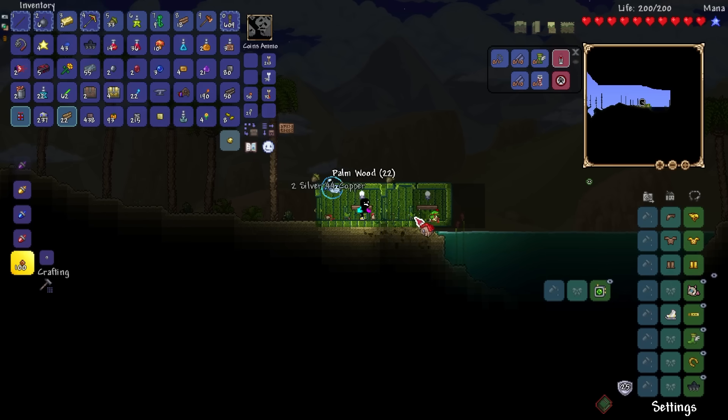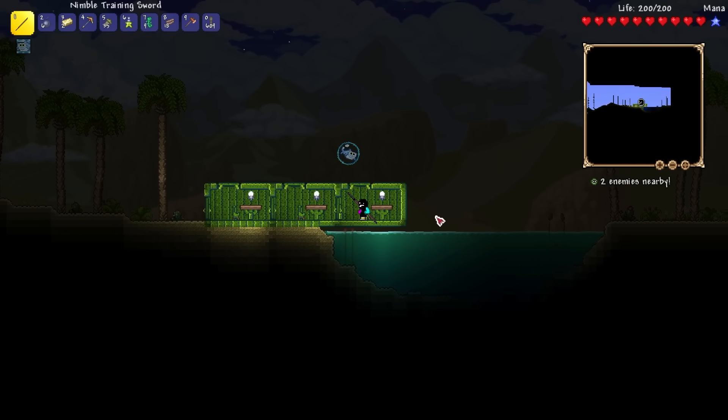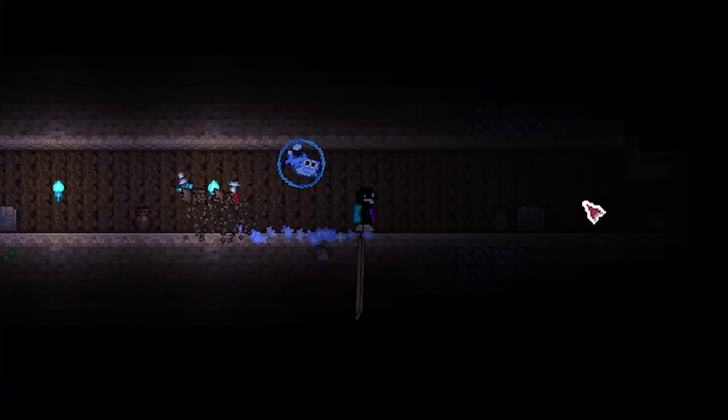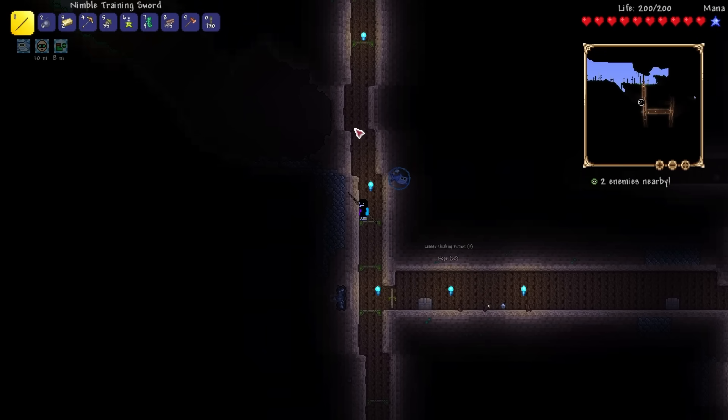Since this is 1.4, I began studying civilization at the desert because starting the pylon system early on would be a fantastic idea. Now I'm not going to lie — at this point we were basically over-prepared for the Eye of Cthulhu, but I'd like to think of the human ego as an immeasurable cup of disgusting apple cider, and mine is expired.